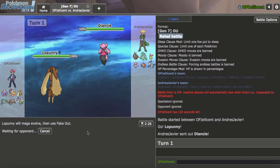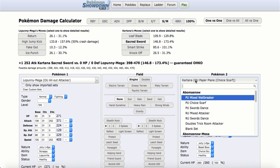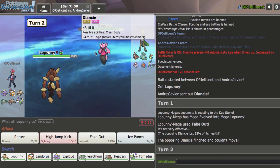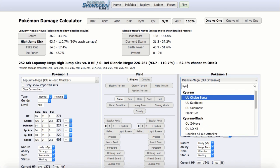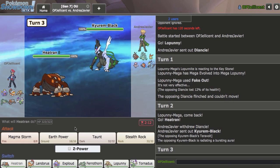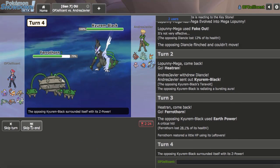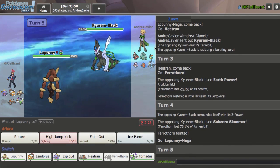I'll go for Fake Out and then switch out after. High Jump Kick doesn't OHKO Diancie, right? If they really wanted to, they could not Mega Evolve right now. Yeah, they don't Mega Evolve — they recognize that. I'll go Heatran on Kyurem-Black. Can offensive Heatran take one hit from Kyurem-Black? I don't think so. Earth Power is probably blowing me away — even from no special attack. I'm not risking it. I don't have any switch in here. I'm going to go Ferrothorn on the Earth Power. I'll just Gyro Ball. They just throw out the Z — I really wasn't expecting it, but I'll go out into Lopunny and try to put some pressure.